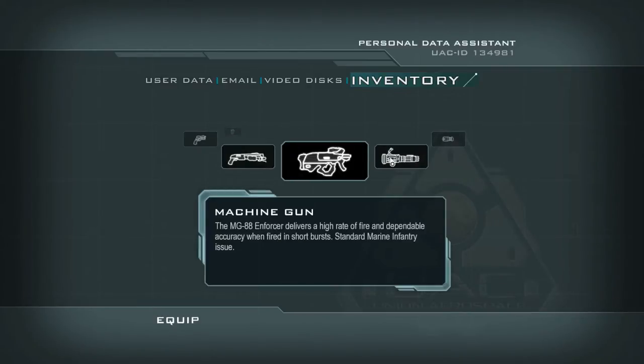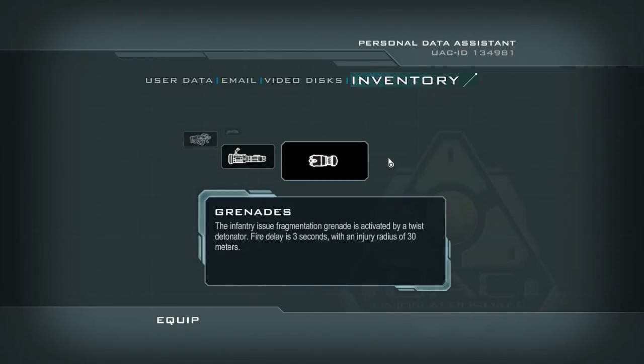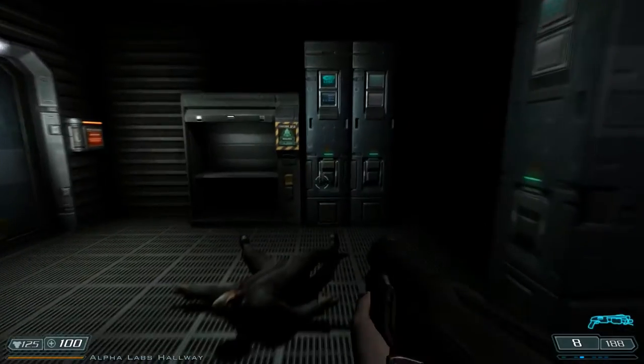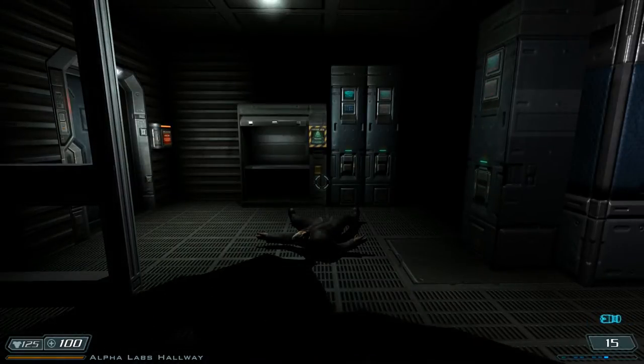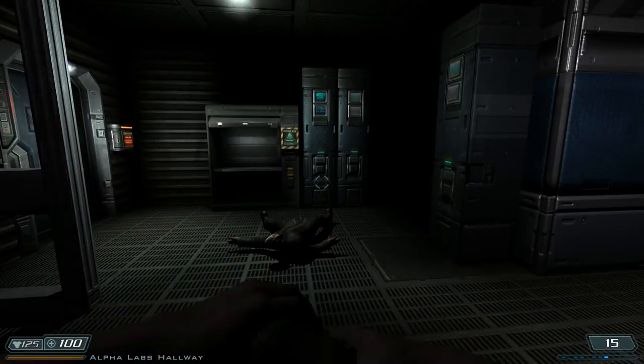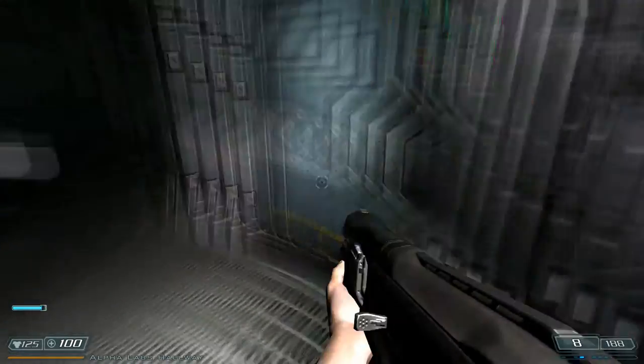Machine gun: the MG-88 enforcer delivers a high rate of fire and dependable accuracy when fired in short bursts — standard marine infantry issue. Chaingun: the chaingun's .30 caliber armor-piercing round delivers substantial damage, but heavy recoil reduces accuracy. Grenades — they blow up. And I forgot I had grenades! What's the key for that? Six, apparently. That's gonna be quite a reach to get to the grenades, but I got 15 of them.